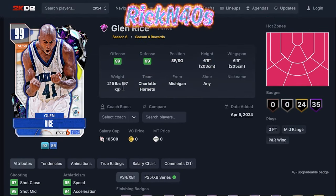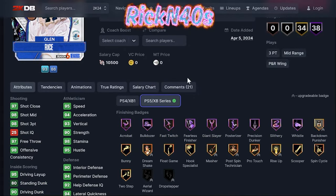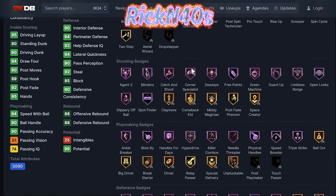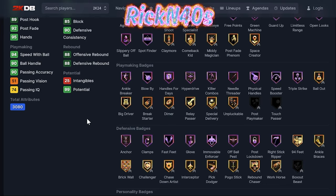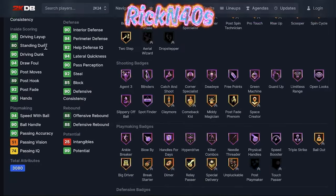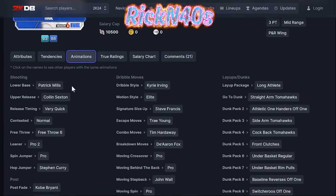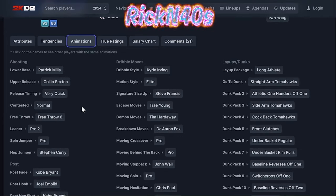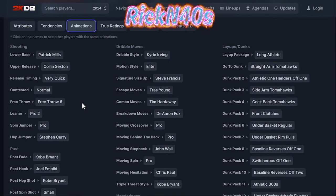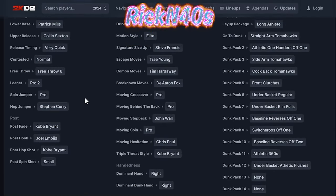Now we're looking at Glenn Rice — 6'8" small forward/shooting guard with 38 Hall of Fame badges and 34 gold ones. You can pause the video and check which badges are upgradable. That 98 three-point shot is what he does — he's a spot-up shooter. 94 speed with ball, 90 ball handle, jumper on very quick with Patrick Mills and Colin Sexton. Signature size-up is Steve Francis, long athlete layup with 12 dunk packages.